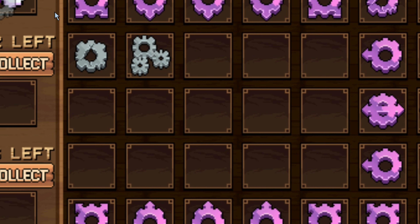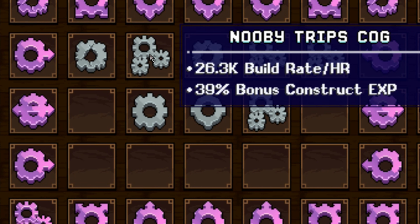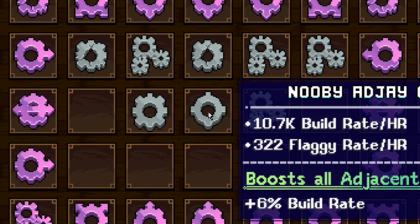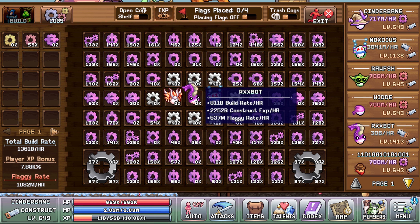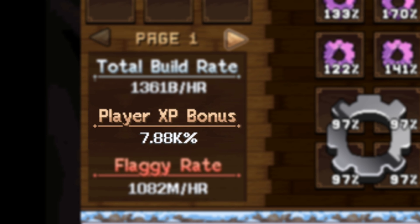Cogs have random stats and sometimes additional attributes, but we will cover which cogs to save later. For now, just fill up the board with what you have. Besides build rate, there are two other important stats. The first one is your exp boost for construction, which is quite self-explanatory. And the other is flag rate, which improves how quickly your flags will unlock new slots on the board.